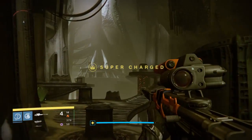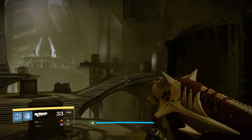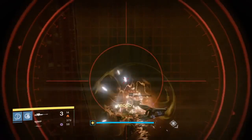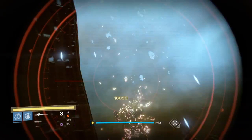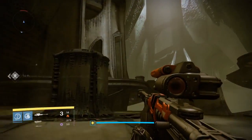What determines the damage is the 305 light level. So you'll see here with this sniper rifle, a headshot is going to do 18,050 per shot. You'll see here — that's with a 309 Thousand Yard Stare — one headshot to that knight was 18,050.